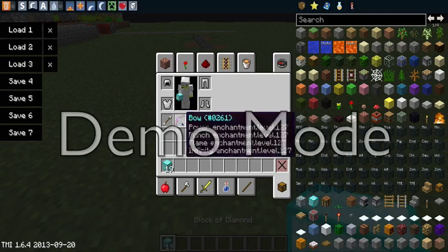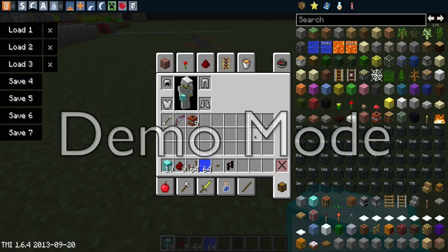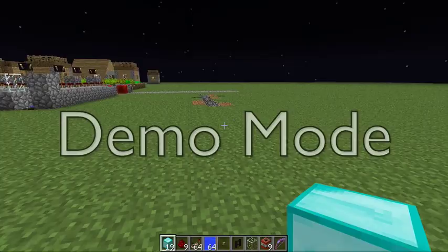I have all the materials that I need. You'll need a building block, redstone, repeaters, a water bucket, a button, a brick fence, glass, TNT, and if you want you can use a bow.